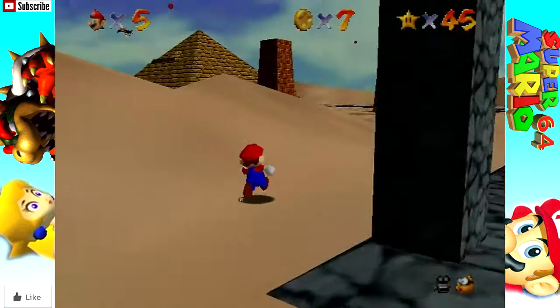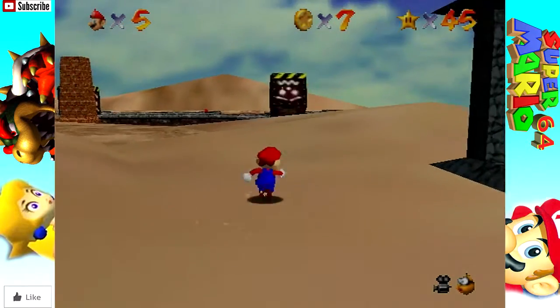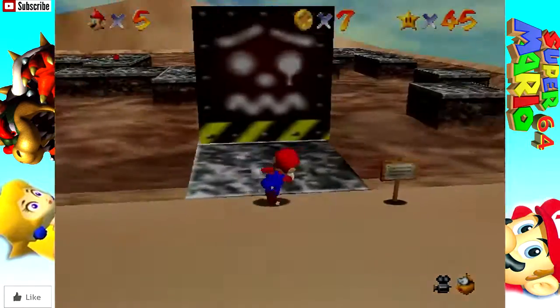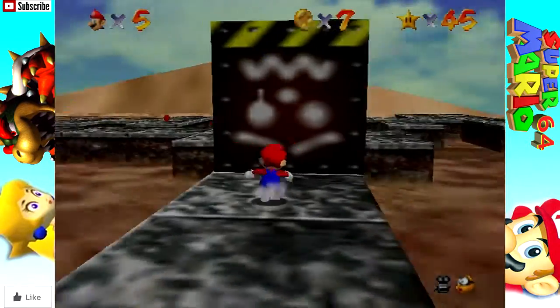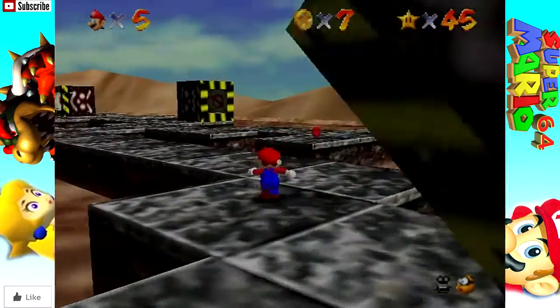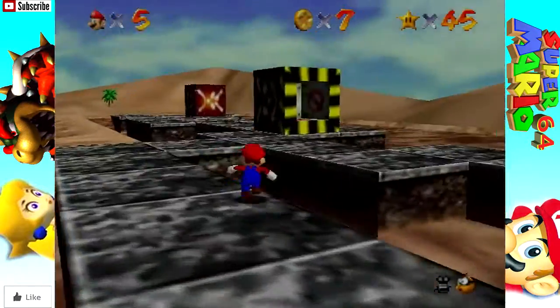Freaking Pokeys. We also saw another new enemy - a Shy Guy. He's so shy. These guys are called Toxboxes, I think. I like them. They're cool, man. I just love how industrial they look.